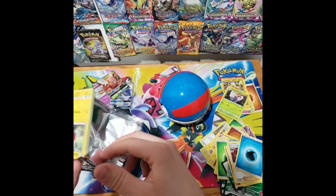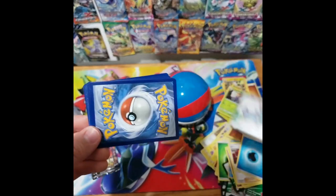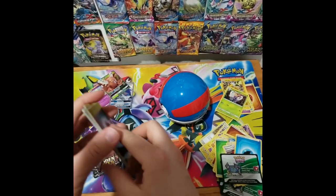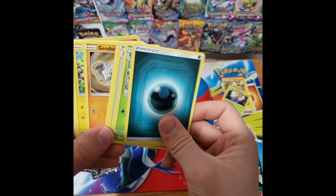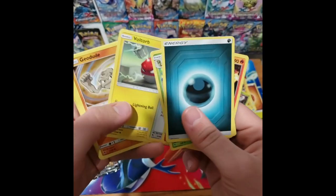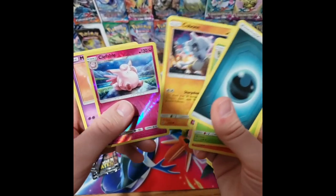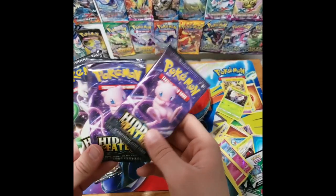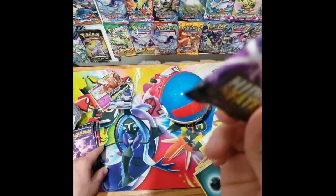The infamous Shiny Charizard is of course the card people want to try to get from this set. I know he was like a $400 card a couple months ago — he's probably still worth a lot. We have a Dark Energy, a Metapod, a Magmar, Misty's Cerulean City Gym, Voltorb, Geodude, Pikachu, Clefairy, Cubone, Clefable, and a Mew. We have four Hidden Fates Booster Packs left, and I'm hoping we'll get at least something cool out of these. Haven't really had anything amazing yet.